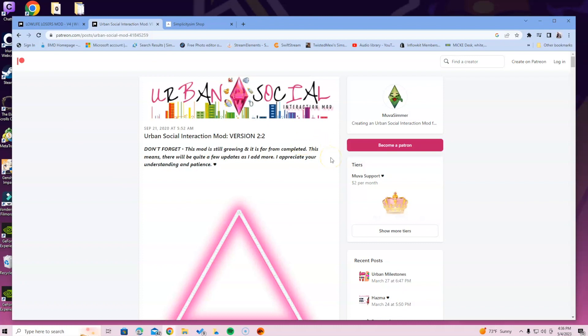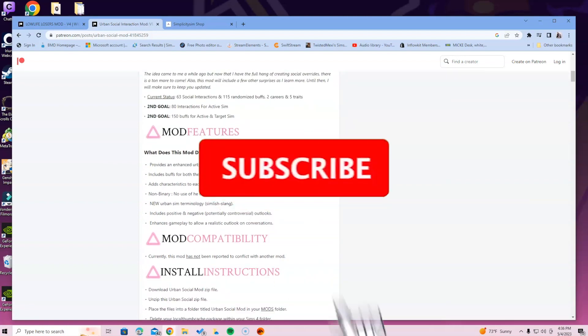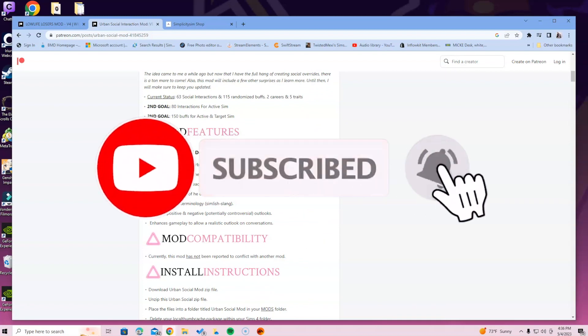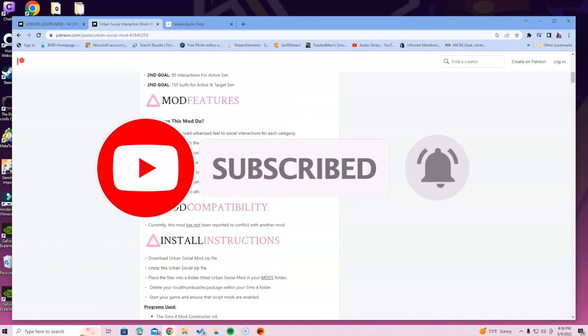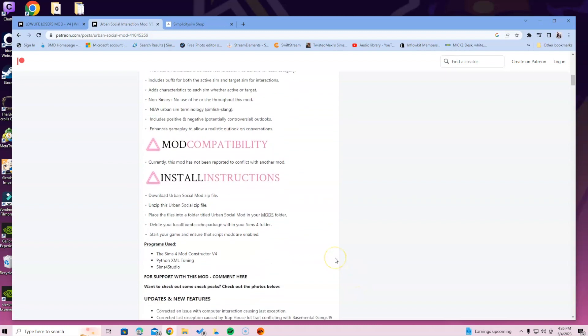This is the Urban Social Interaction Mod. It says very clearly at the top: do not forget this mod is still growing and it is far from completed. This means there will be quite a few updates as more is added. You always want to pay attention to what mod creators have to tell you in the description, because if you don't, you're going to encounter a lot of problems. The mod compatibility section is important in any mod because it lets you know if it has any reported conflicts with other mods — but you're lucky, this one doesn't.